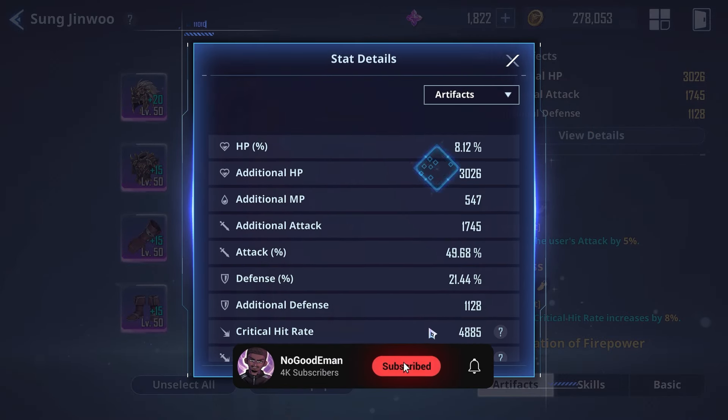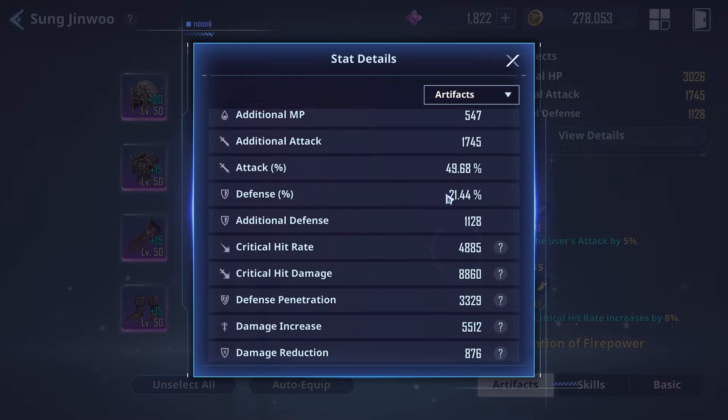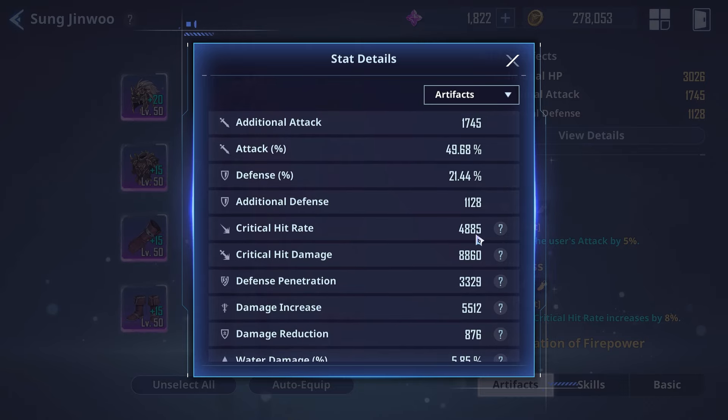Looking at the artifact boosts alone, I'm getting almost a 50% buff to attack percentage just from artifacts, an 8% buff to HP, a good amount of defense, and critical hit rate at 4800. The cap is 4000, so I do need to swap out one of these artifacts very soon.